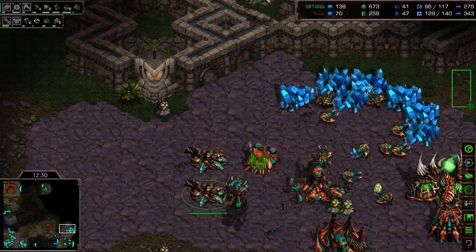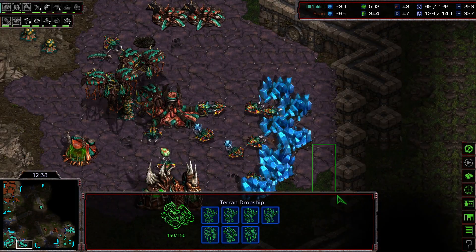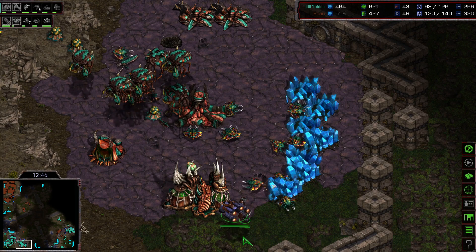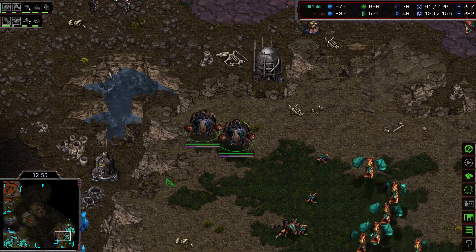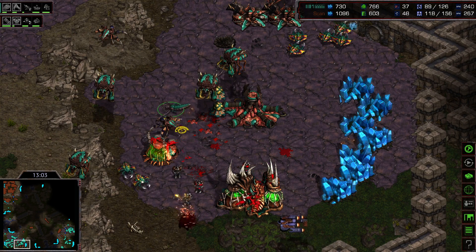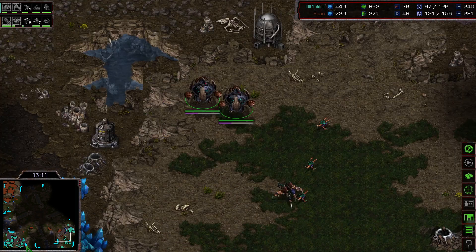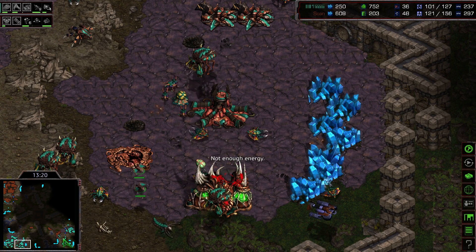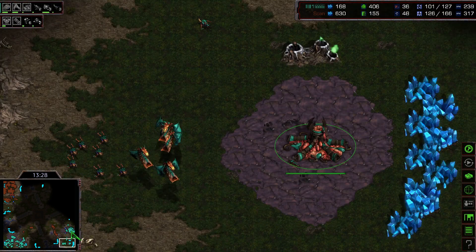Scan has two Dropships, so he could overfly those Sunkens and land behind the lines. The Dropships are loaded with marines and moving out — there are no Lurkers in the back. One Dropship gets sniped by Scourge, but the second finally unloads and deals some damage to the economy. At the same time Scan is knocking at the entrance with his two Science Vessels. Some drones fall — the Zerg not paying attention, no Overlord stone. Plague has been cast. The Zerg drops to 36 workers.